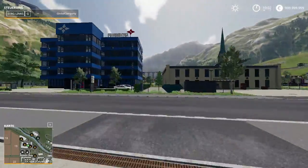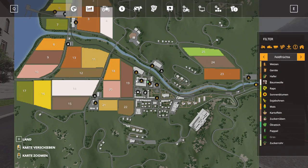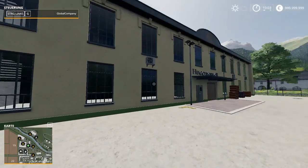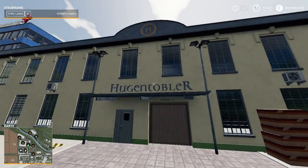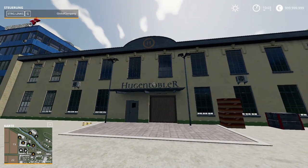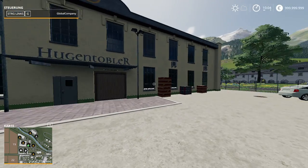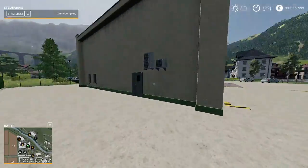The next sell point is the Spinnery, where you can sell your wool from sheep. You can sell wool here - that is a spinnery where you can sell your wool. Brilliant.